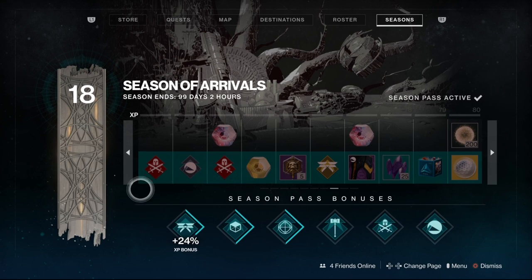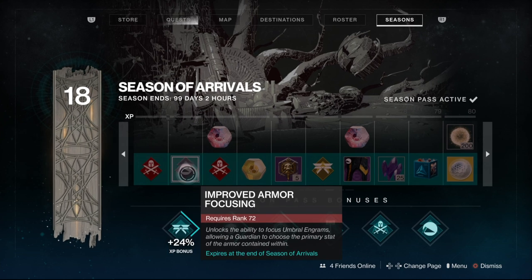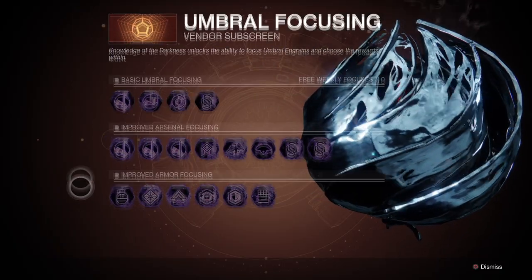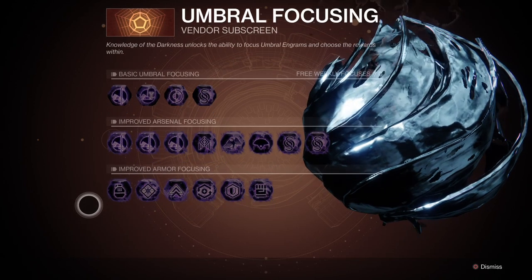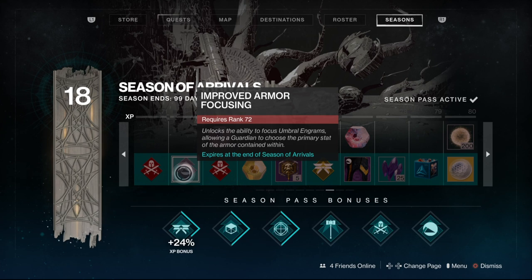Level 80. We've got the Strike Sword Scavenger — grants a chance to receive additional Falling Guillotine drops from completing Strikes, so it gets added into the Strike loot pool at level 71. And then this is the second level of Improved Armor Focusing for decrypting your Umbral Engrams — that's the bottom level of Engrams where you can focus for specific armor rewards. That's quite high up the tree at level 72, so people are going to be unlocking that reasonably late in the season.